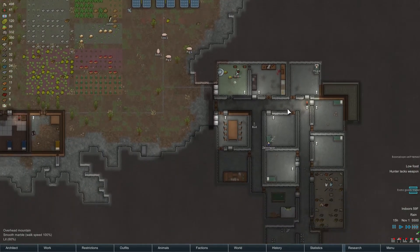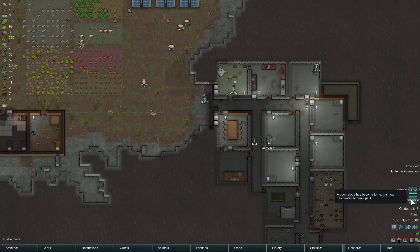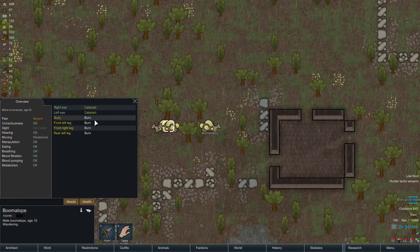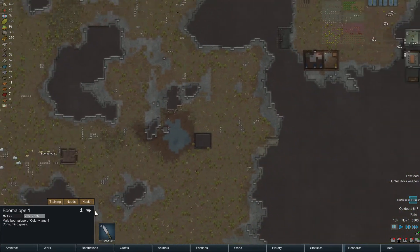Things are going relatively well. Winter's gonna hit us hard. A Boomalope self-tamed — it is now designated Boomalope 1. So we got a Boomalope here that's injured. It's got a couple of burns. Must have gotten hit by lightning. Hopefully that gets infected and we can eat him.